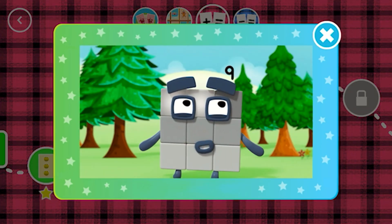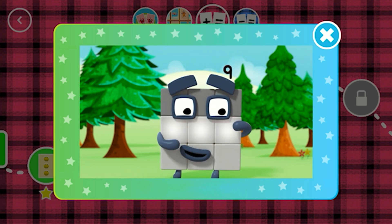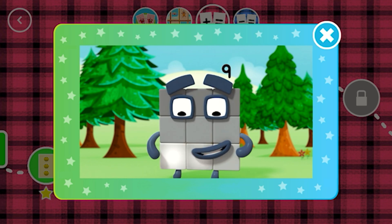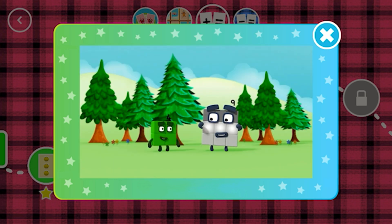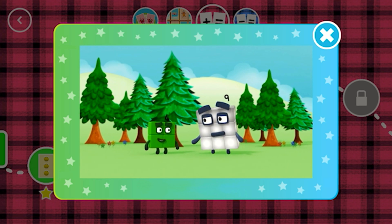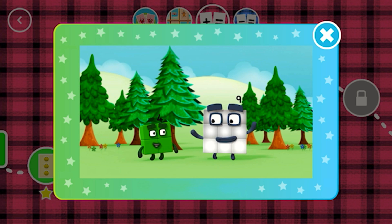Look! 3 blocks in my first row: 1, 2, 3. 3 blocks in my second: 1, 2, 3. 3 rows of 3 combine — 3 rows of 3 make 9!